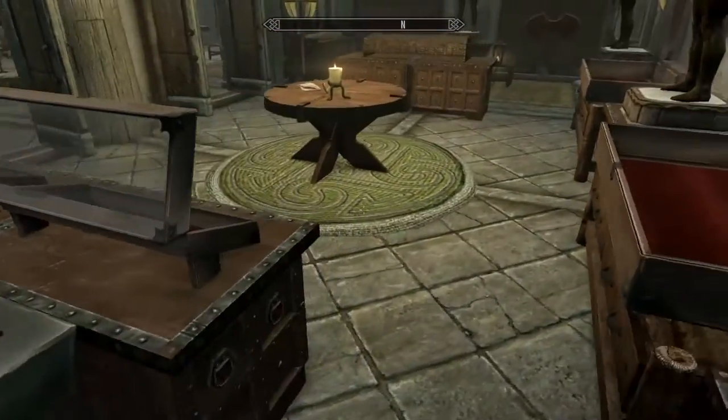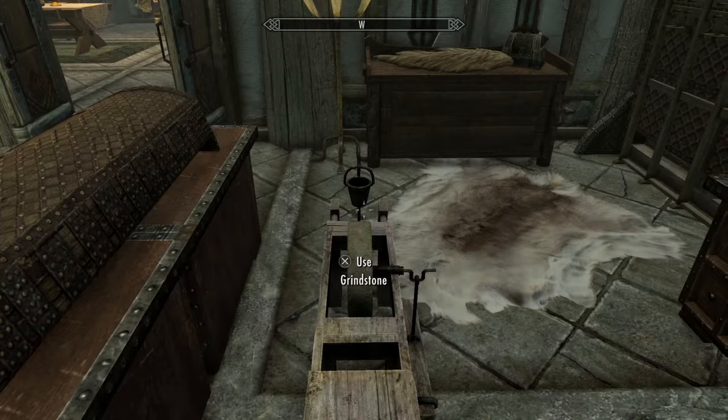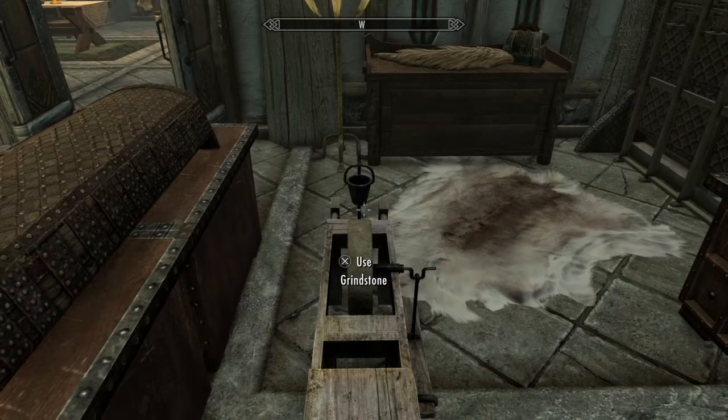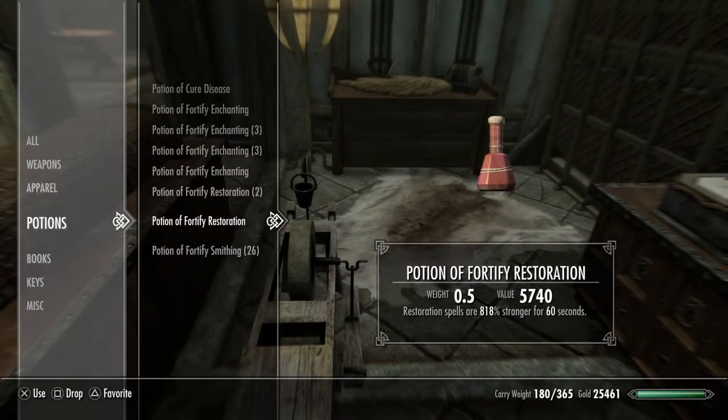But we want a lot better than that. We want armor where we can stand there and a giant can wail on us and we take very little damage and we can look up at them and laugh. So you're going to need your potions of restoration in order to do this.